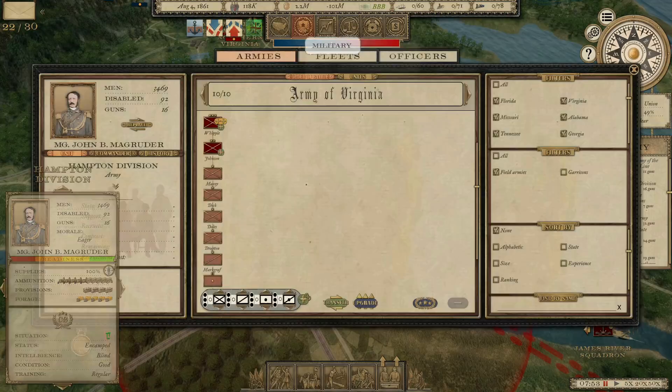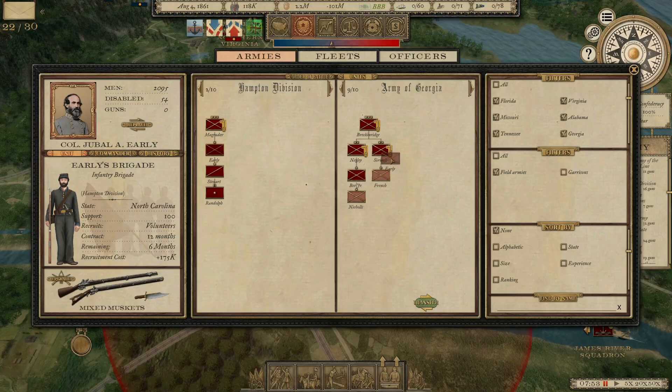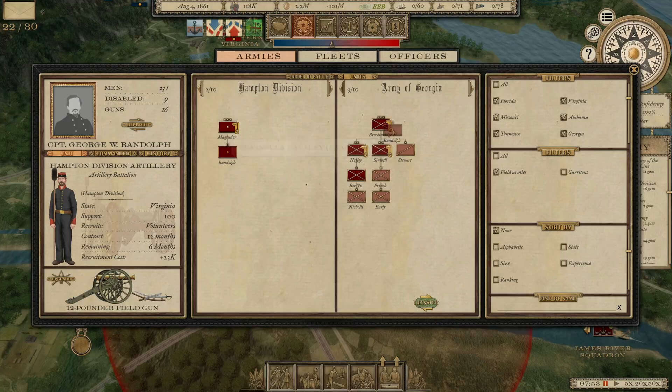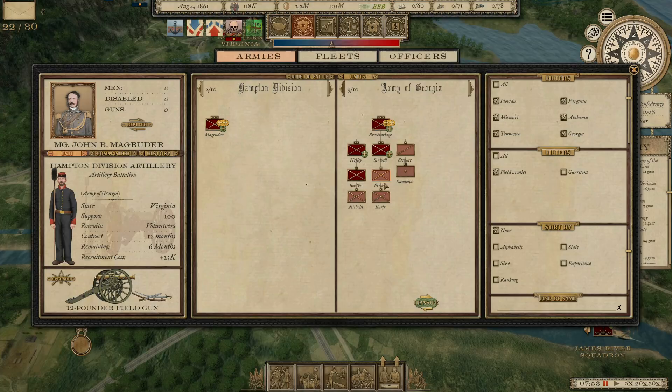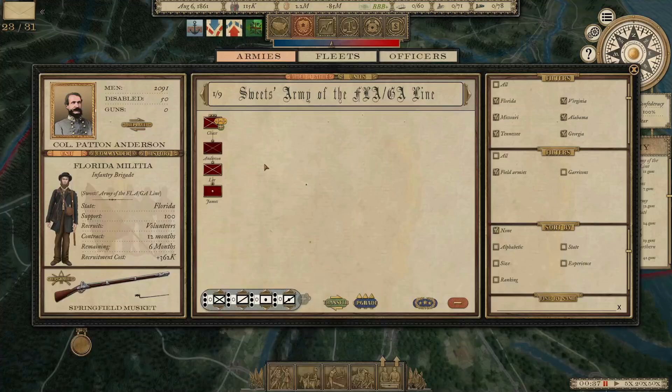What I will do is transfer some men from Hampton's Division — Early's Brigade and the Peninsula Cavalry — into the Army of Georgia. These are all Virginia units so I might have been better off keeping them in Lee's Army, but we've got to get them out there. You didn't really historically see a lot of Virginia units fighting in the West — they almost all fought in Virginia.